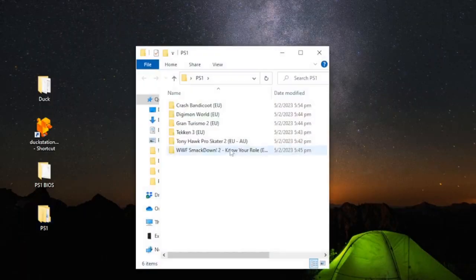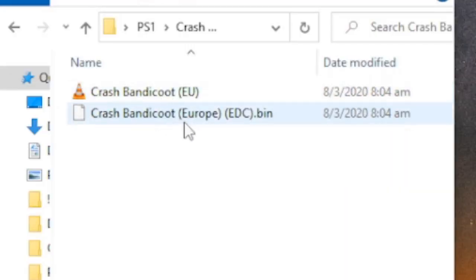Here we have some backup PlayStation 1 ROMs. PlayStation 1 games will be in .bin or .cue file format.